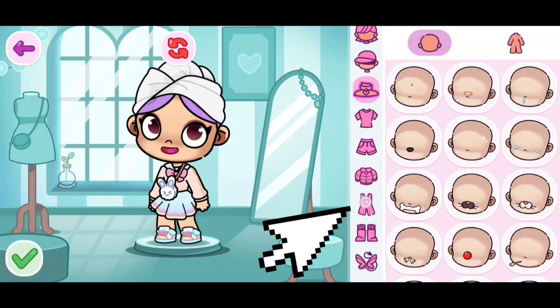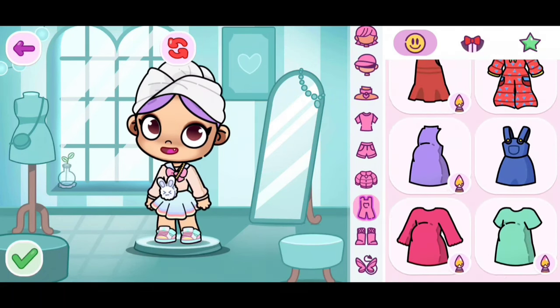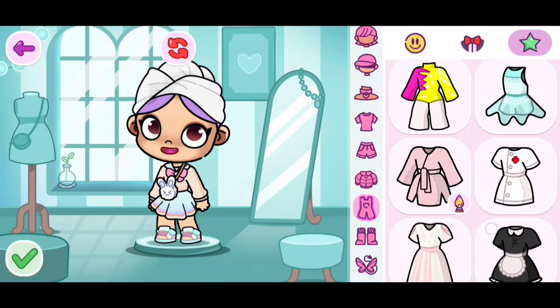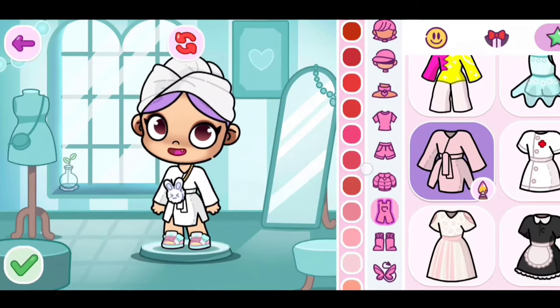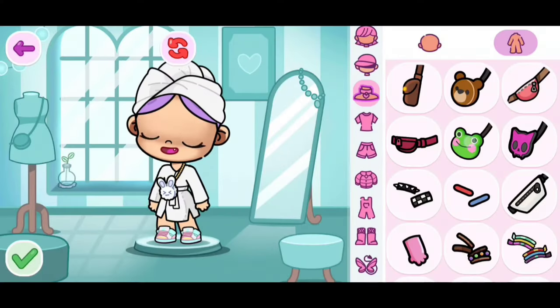Next, click on the overalls. Then, we need to keep scrolling on the star. You can click on the star if you don't find it in the first category. Keep scrolling until you find the robe. You guys are able to color it — just choose the color that you like on the side. And if anything is covering your robe, you guys can take it off in neck accessories.